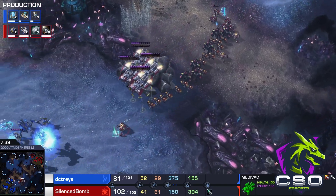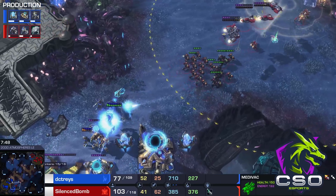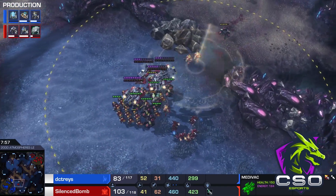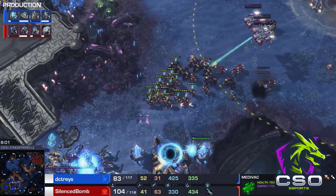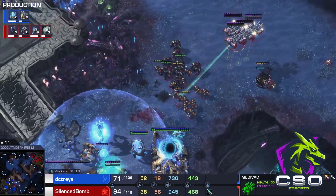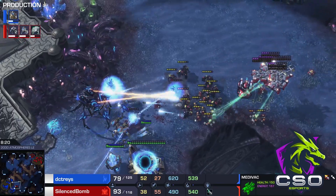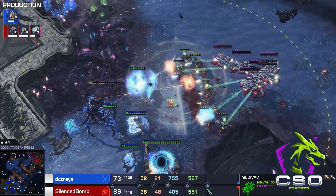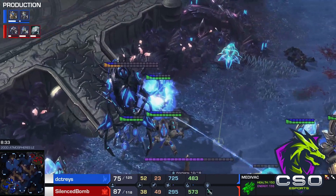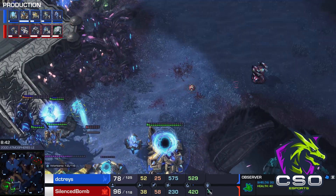A DT scouts the timing of the army, which is rather scary. Silence Bomb moves forward without shield battery protection and instantly a few units go down — this is not how you want to fight. Silence Bomb has a commanding army: almost a 30-unit supply lead. One pylon goes down, shield battery overcharge is forced, and guardian shield is popped. The first colossus is out — this could mean a hold. Silence Bomb already has plus one attack, combat shield, and stim researched. The colossus is already at critically low health.